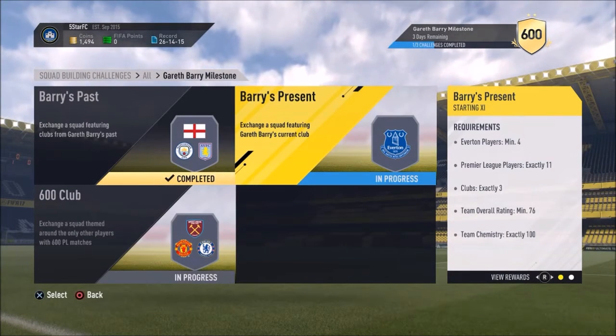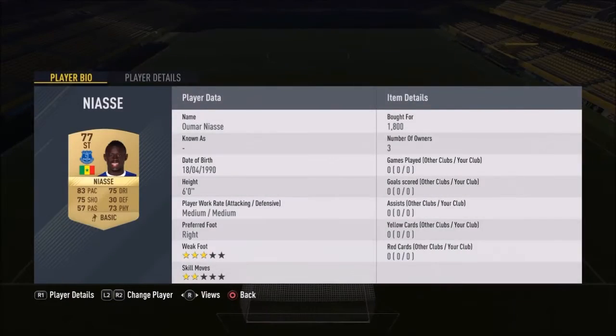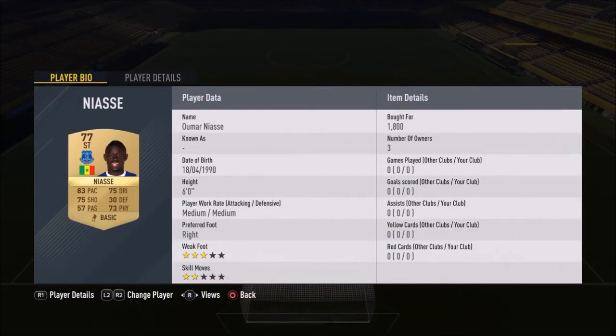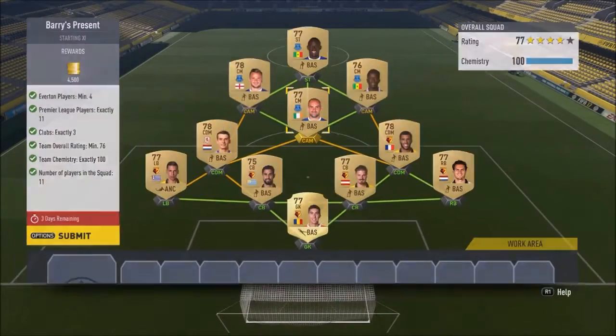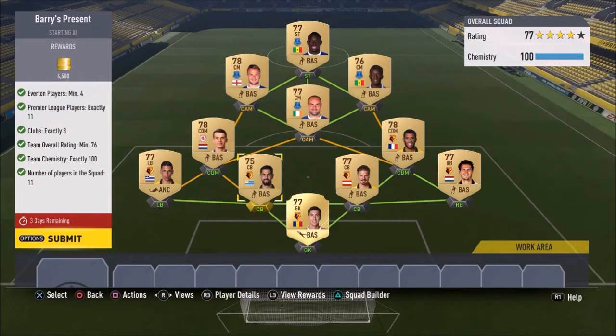Number two is Barry's present, which is an Everton team: Everton four players, Premier League the whole team, three clubs only, team overall minimum 76, 100 chemistry and 11 players. So up front we go with Niasse, Cleverley, Gibson and Ganlagair. Niasse for 1800, Cleverley for 2500, Darren Gibson for 2300, Ganlagair for 2600.